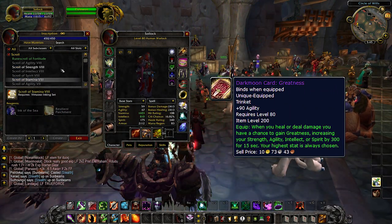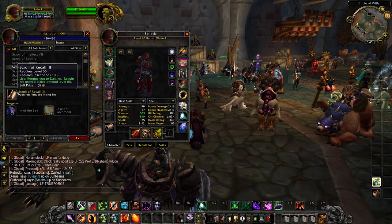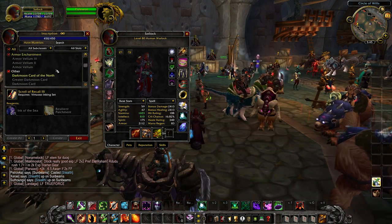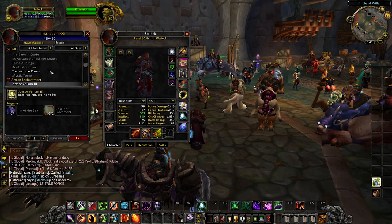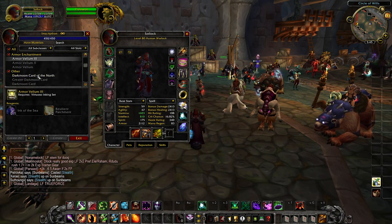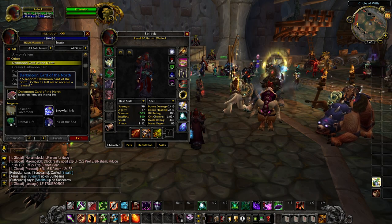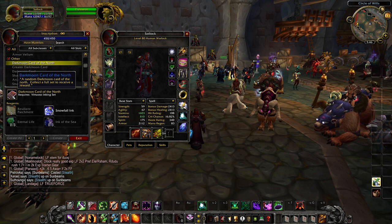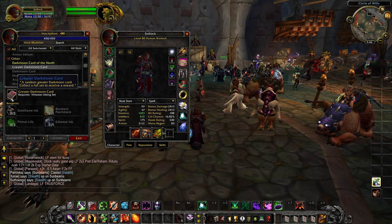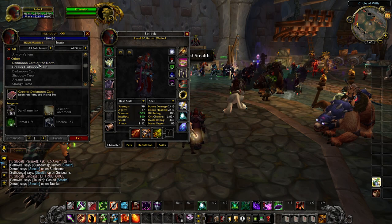Scribes also have the ability to craft Glyphs, which can alter the strength of your class. These Glyphs are tradable, so you don't need to be a scribe to actually use them, but having the ability to make these is a huge thing for Scribes and a good reason to pick up Inscription, as some of these Glyphs might end up being a little bit expensive. Scribes can also make Weapon Vellums and Armor Vellums that can store enchants and make it easier to buy and sell enchants, as these enchant scrolls can be put on the Auction House.